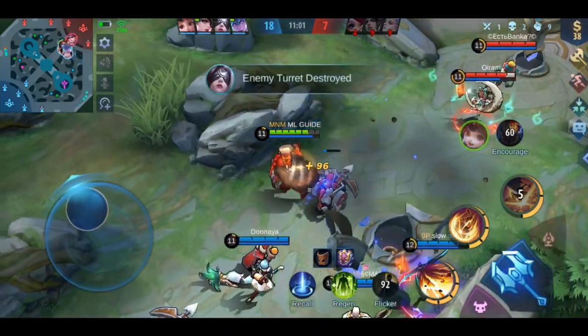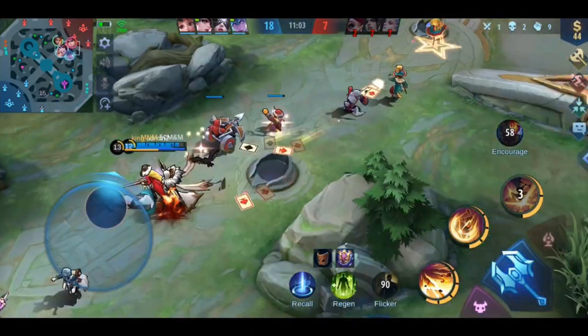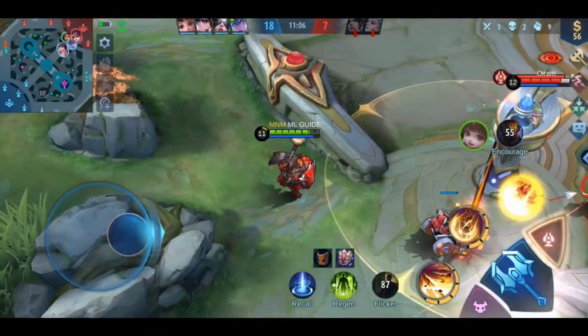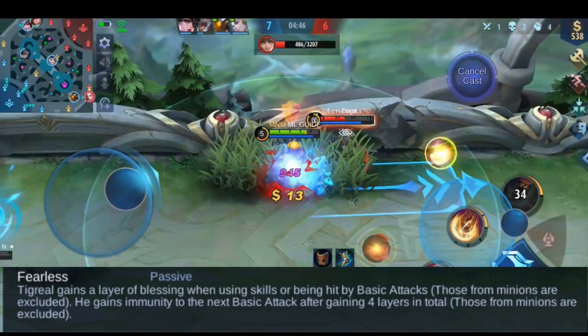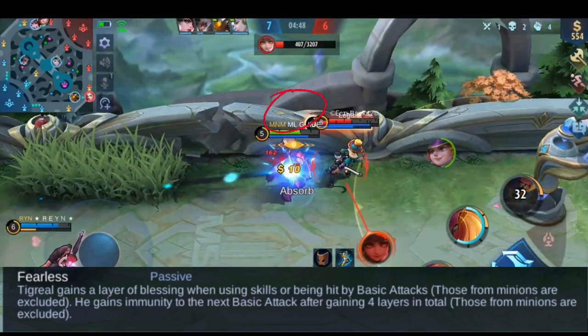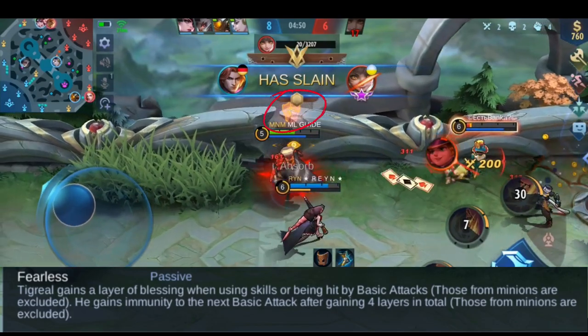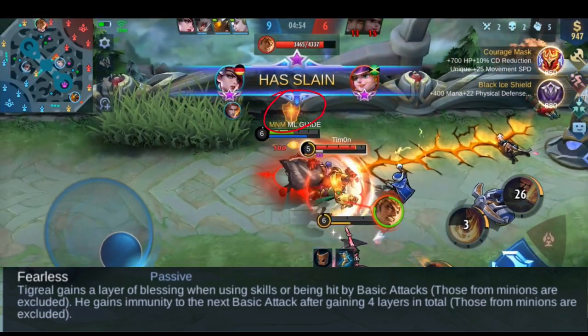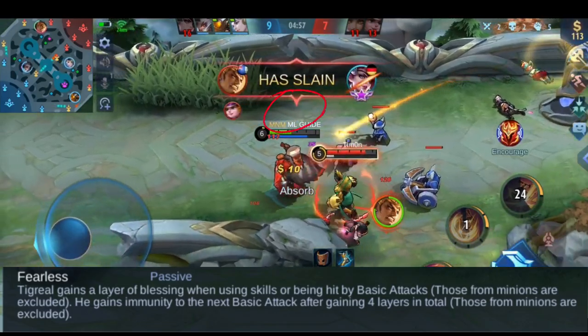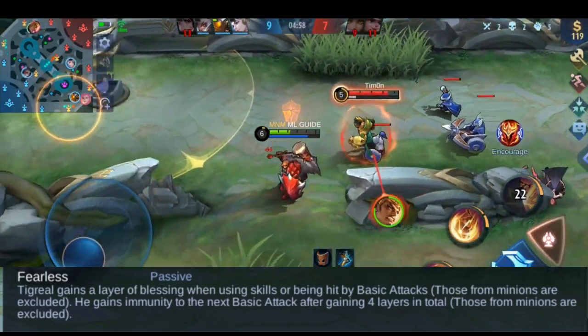To shortcut your way to level 2, you should watch the whole video and leave a like and subscribe if this guide was helpful for you. Let's begin. First is his passive. Tigreal gets a layer of blessing for every skill he uses or for every basic attack that hits him. Once he has 4 layers, he will nullify the damage of the next basic attack. This effect triggers on turret damage as well, which is very useful when you tank the turret for your teammates.